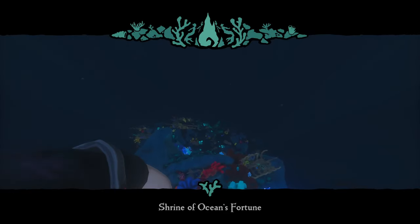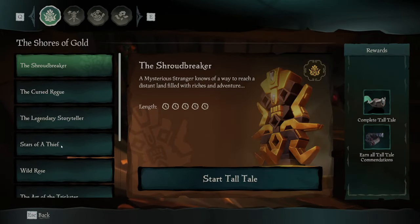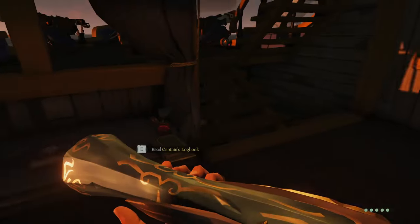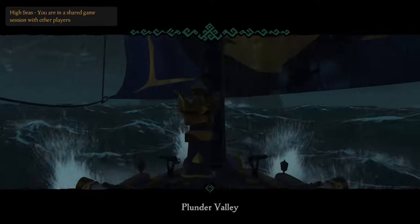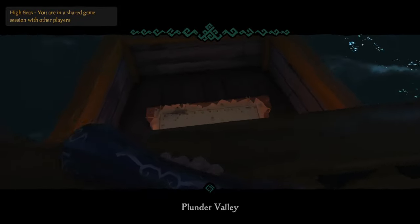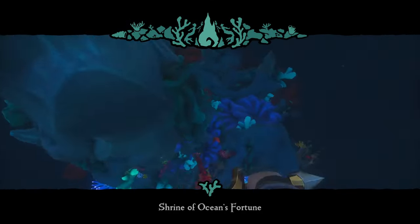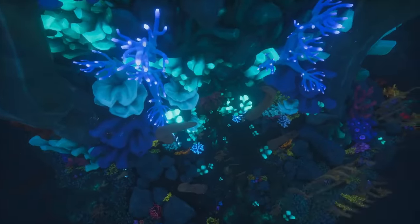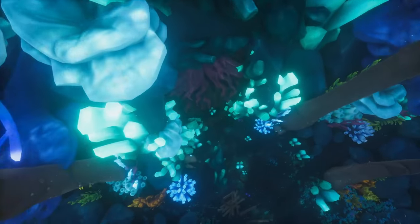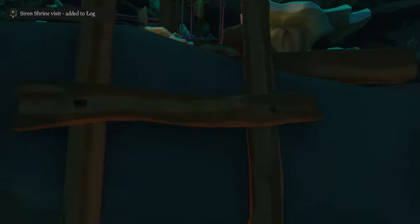Next is the Shrine of Ocean's Fortune. To get there quickly, vote for the Art of a Trickster in the Shores of Gold section of Tall Tales. That brings you to Plunder Valley, just an island or two south — turn your boat north and you'll reach the shrine quickly. Once there, swim down towards the shipwreck on the ocean floor and head into the main spire. You'll see a broken gate — head through the bottom of it. Inside, climb the first ladder on the back side of the pillar and head up the bridge.